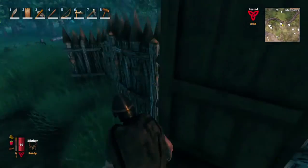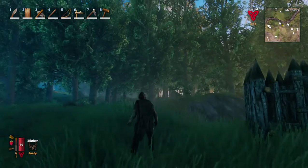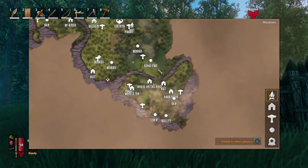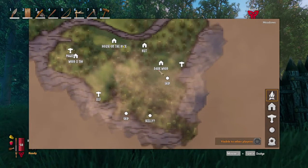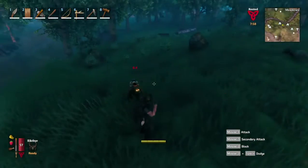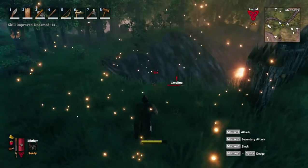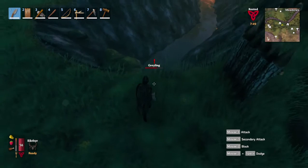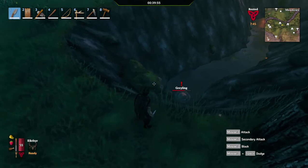The woods are over yonder, double ways. House of the Rock — I think that hunt's still there. Dark woods right around here somewhere. There it is. Yeah, you die now. I shouldn't have done that. Oh well, have a nice swim.